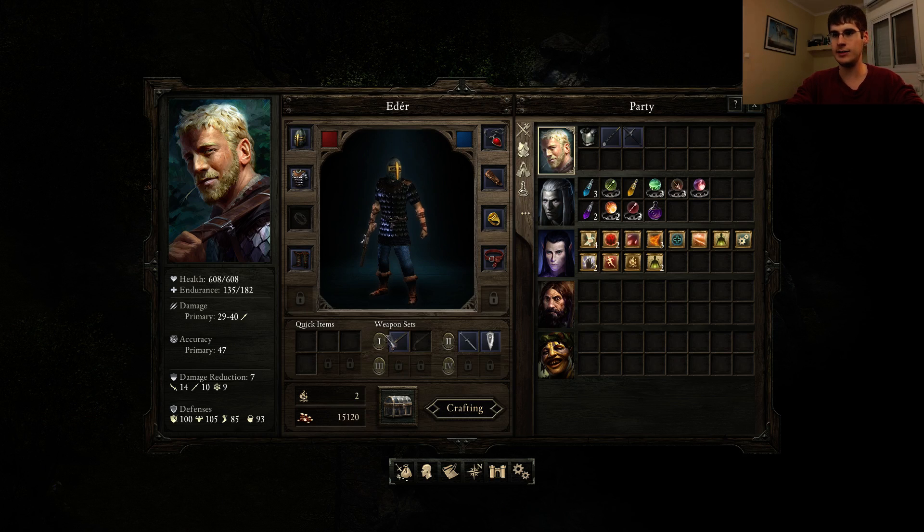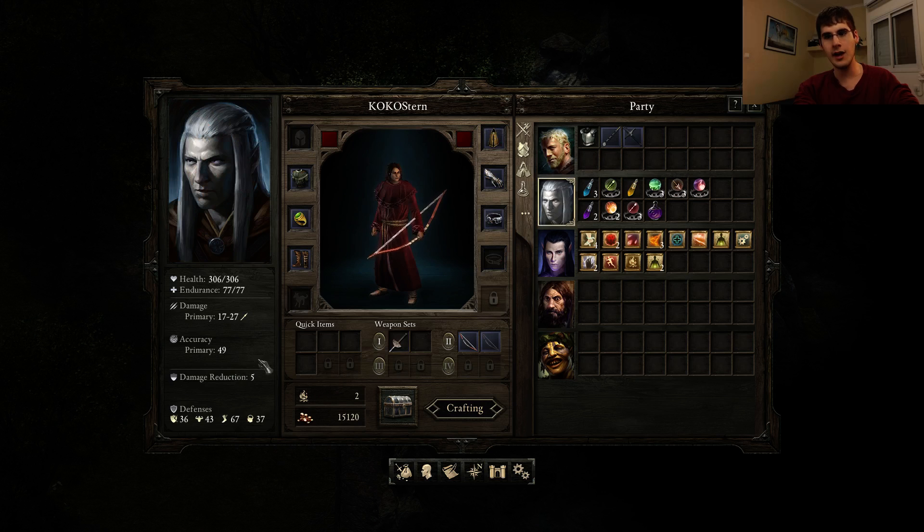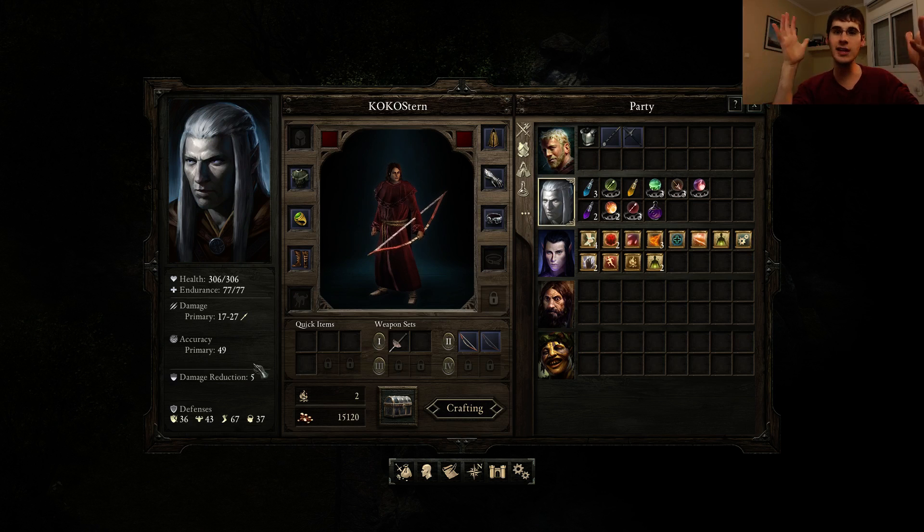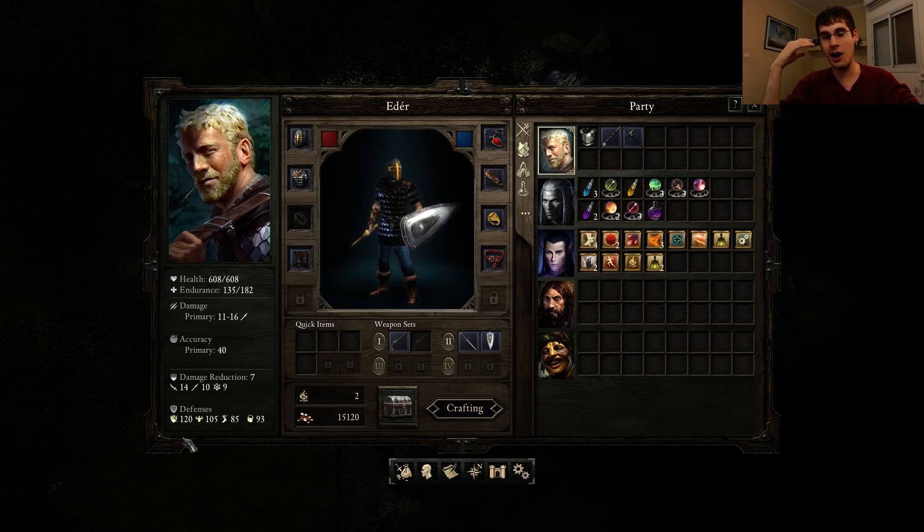Edir just stands there and doesn't care. I just use this and I have 120 deflection, which is really strong. The thing is, I don't know how many times I actually loaded from when I got him. I'm assuming it happened at least a couple of times, which explains this ridiculous deflection score. Because if you think about it, my accuracy is 40 with Edir and my main guy has 49. Let's take the highest realistic 50 and boost it a bit — say 70, which is really high accuracy. Edir is at 120, which means they throw a 1d100 and it gets minus 50 to start with, which is insane.